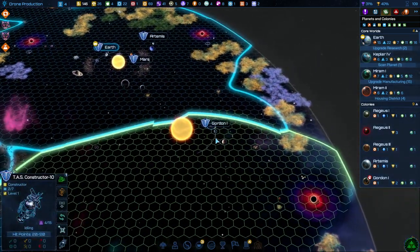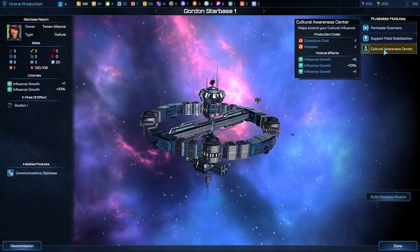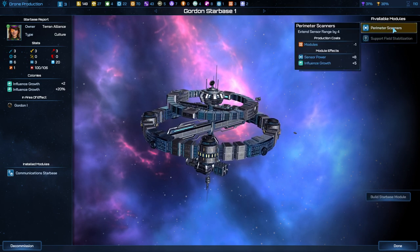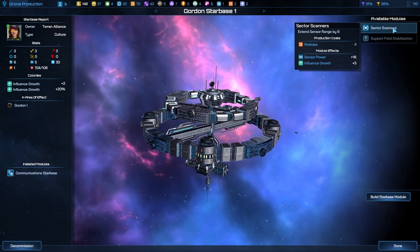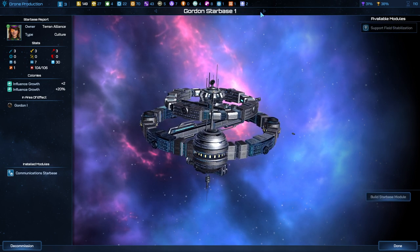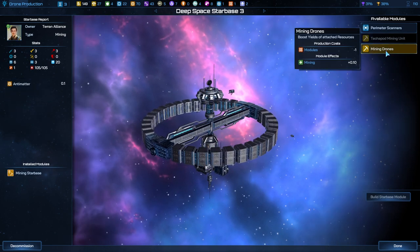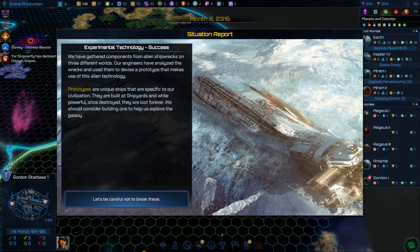Just merge up with that. You are going to build a communication star base and a cultural awareness thing for more influence. Perimeter scanner also gives us influence growth, as do the sector scanners. That's eating a bunch of our modules, but I'm kind of okay with that. Mining drones over here — it's only for antimatter, but we've got lots of it.